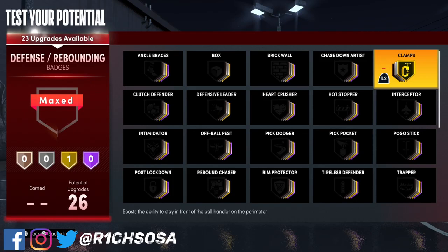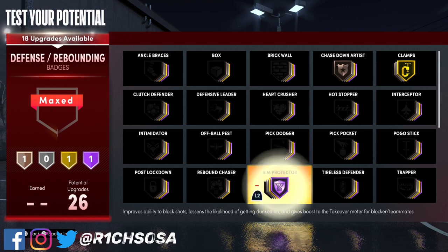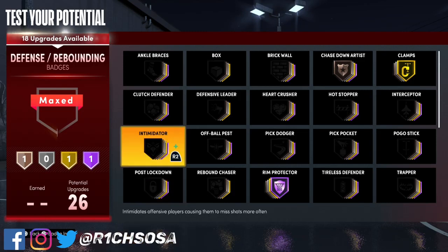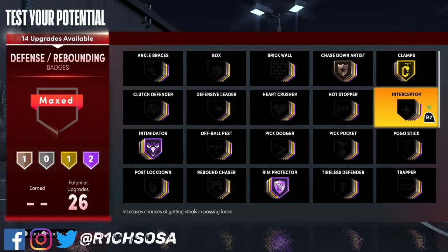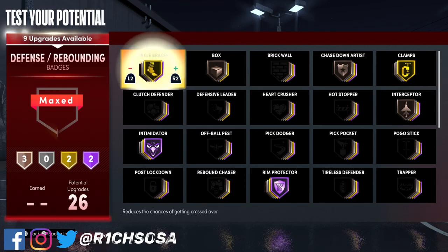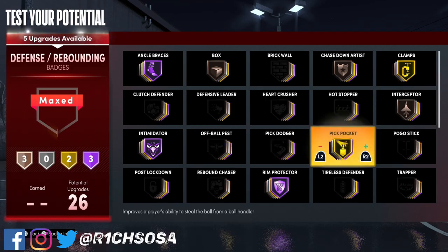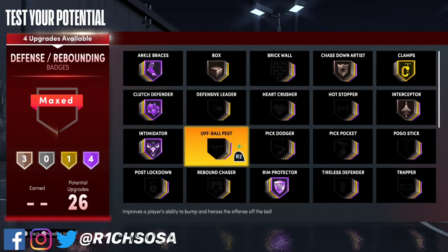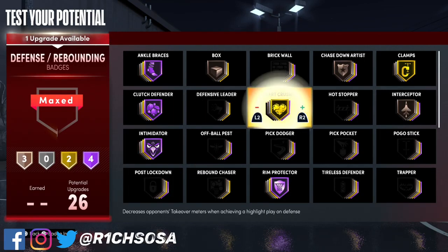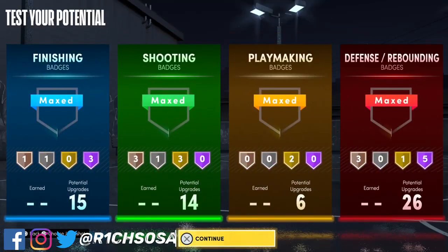For the defense we've got 26 badges to work with. The best badge setup is clamps on gold, chase down artist on bronze, and hall of fame rim protector. With that hall of fame rim protector badge, it only makes sense to also put on hall of fame intimidator. For the rest: interceptor on bronze, ankle braces on silver or hall of fame depending on preference, blocks on bronze for animation purposes. I really like pickpocket — a lot of people sleep on it but it works well. Clutch defender is really slept on too. Heart crusher is going to help you and your teammates, and the last one I'm going with is pogo stick.